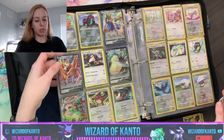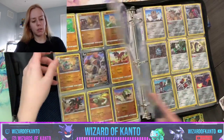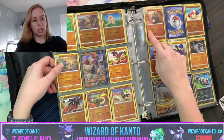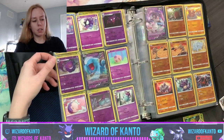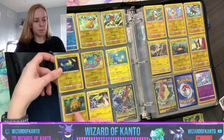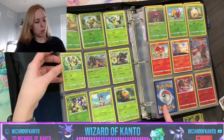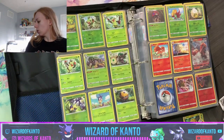We're missing eight reverse hollow trainers, which is not many honestly. We're not missing any trainers actually. The only cards we're missing here are: the full arts, the Stonjourner V, the second Sandaconda — it's just a regular rare, not a V or anything — and then the Morpeko V-MAX.